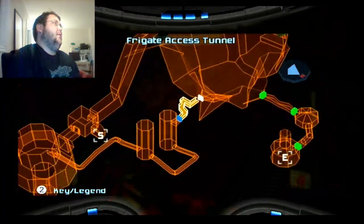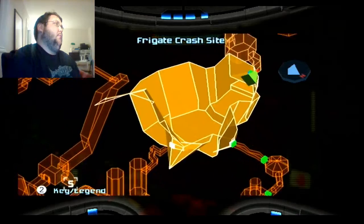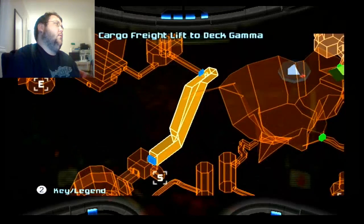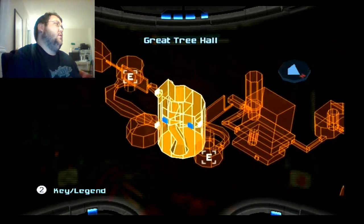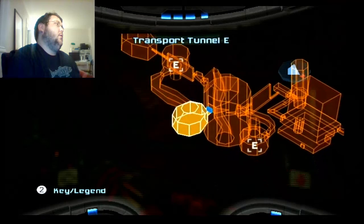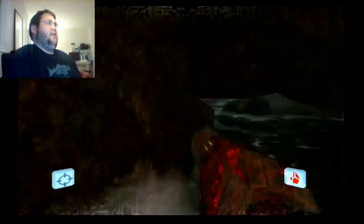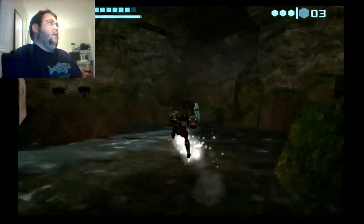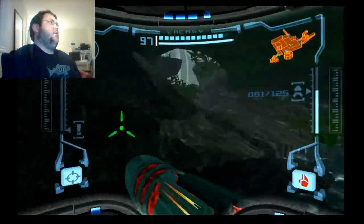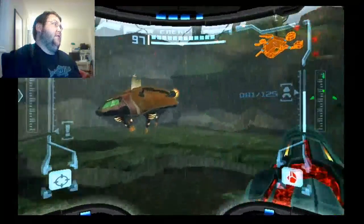I just want to check — this is the frigate crash site, because that's where we start the game, on the frigate. Overgrown reactor. Now I forget the lift. Great tree hall. I already got the one that was in there. Maybe there are three in each area. Anyway, we're going to go to the impact crater and scan the rest of the stuff in there. Let's go back to the ship for a second.